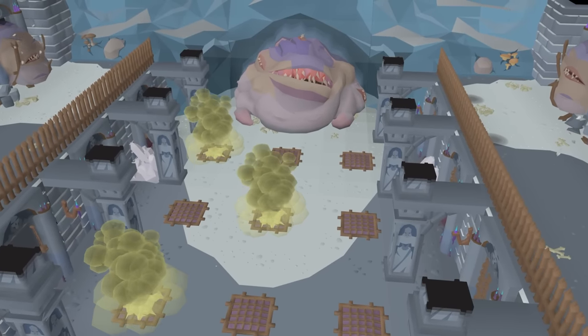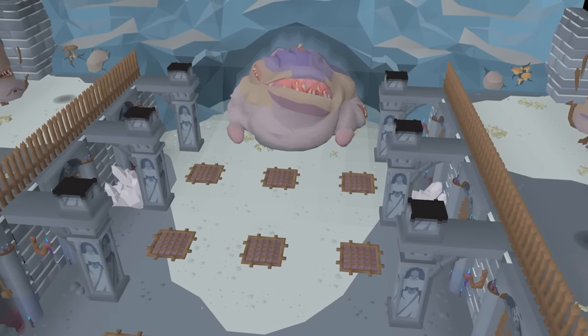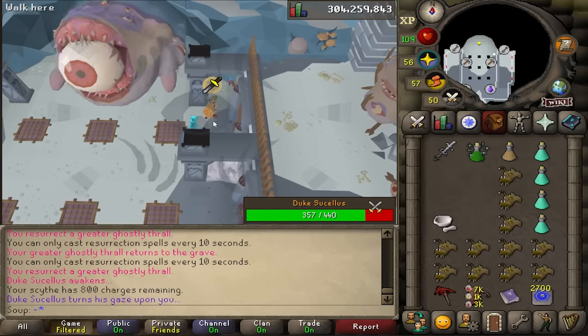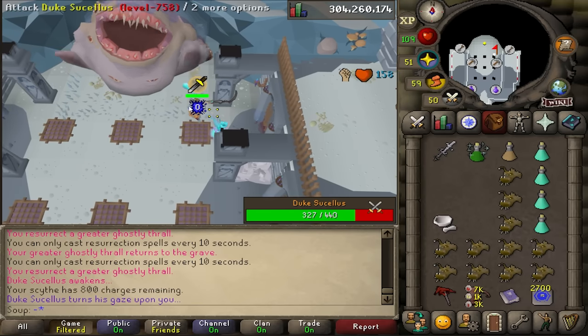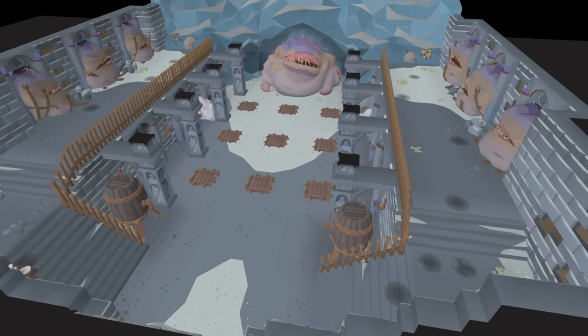This is Duke Succellus, a sleepy boss that can be fought during the Desert Treasure 2 quest that was just released into the game, along with three other bosses. Now, there's nothing unusual about killing a boss for money, but there is something unusual about the drop table of these new bosses — it's something we've never seen in the game before. Here's how it works.